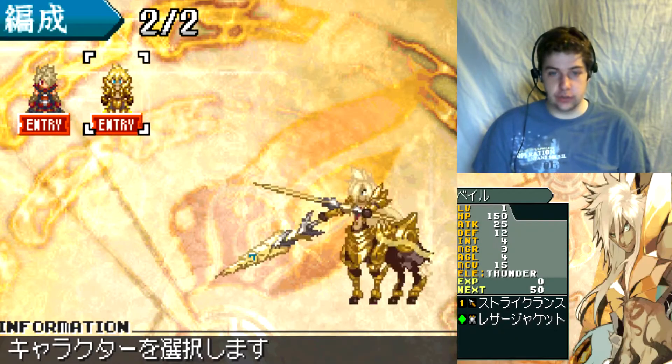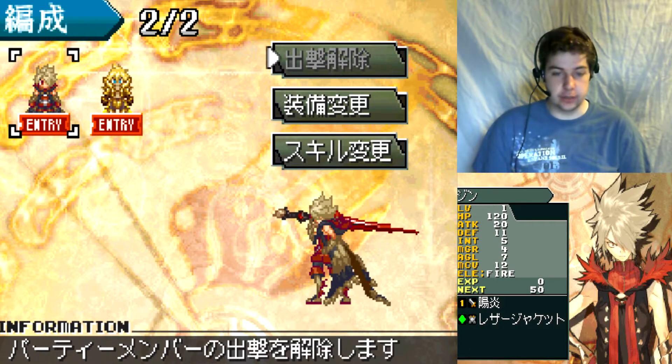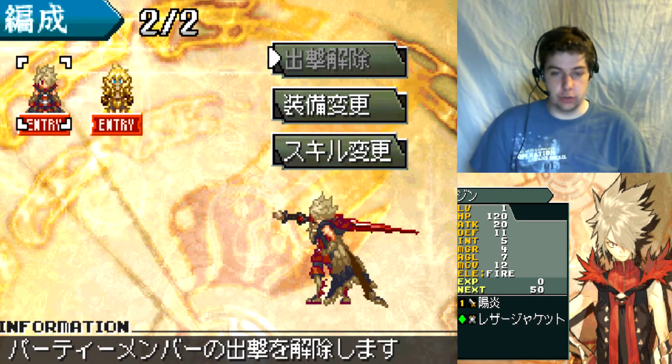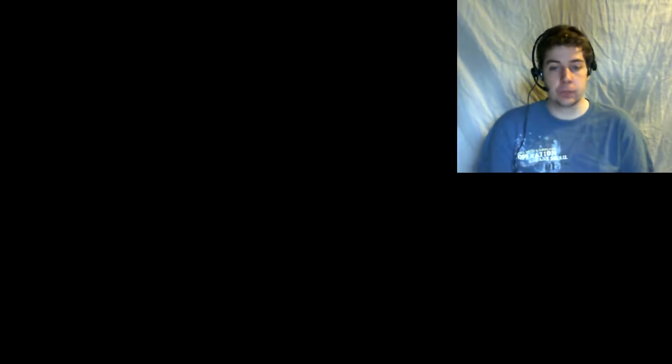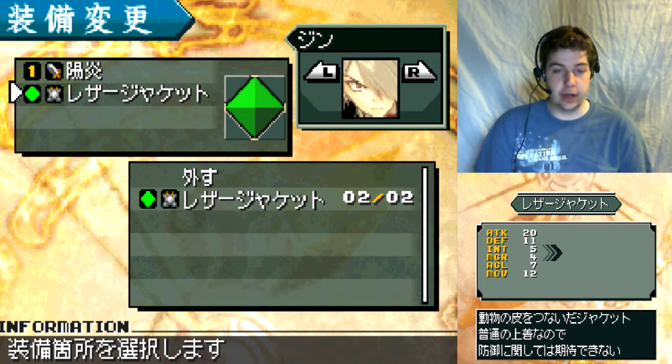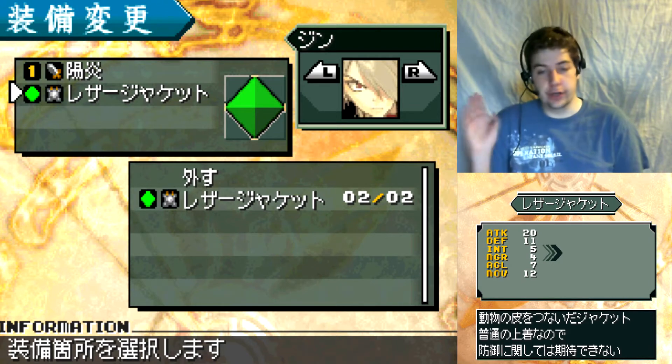Here you can just check your force, which is of two only, and you can see the stats at the bottom. At the top you have options. I don't know what this does because I can't select it. You can look at his inventory. Apparently you cannot touch his weapon, but his armor is fine.